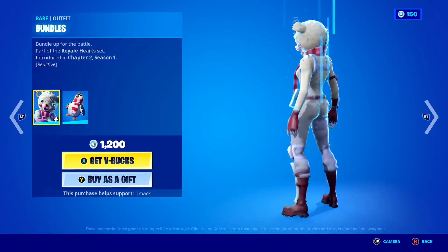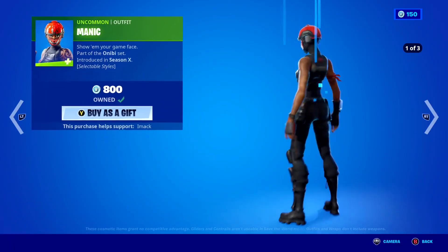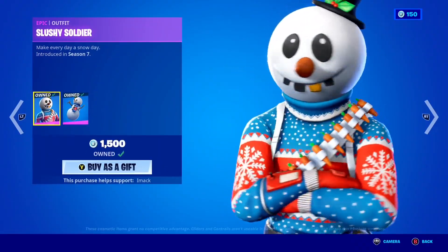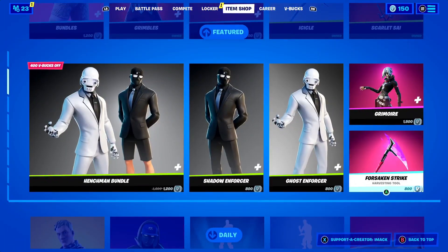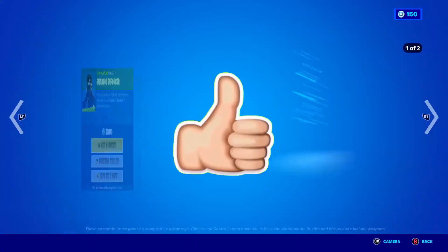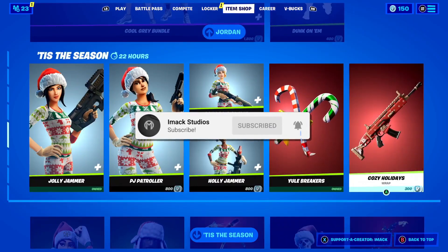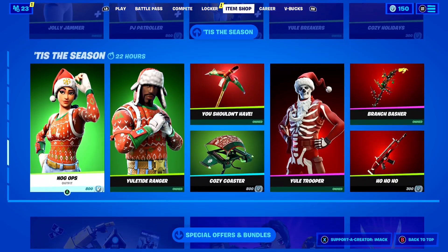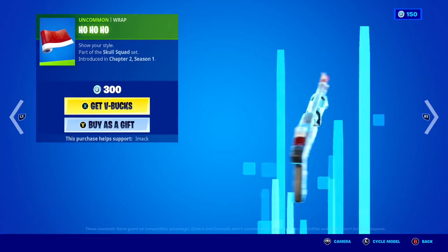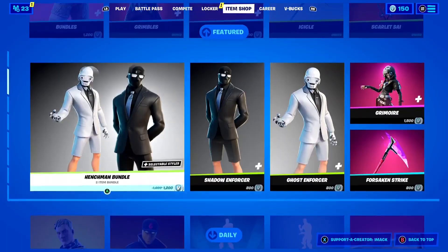I would like to let you guys know that I do gift my subscribers all the time here on the channel, so if you would like the chance to receive a free gift here on Fortnite, all you guys have to do is smash the like button down below, and of course subscribe to the channel with the post notification bell turned on. Once you've done that, comment your Epic Games username down below in the comment section so I can add you guys on Fortnite and send you a free gift.